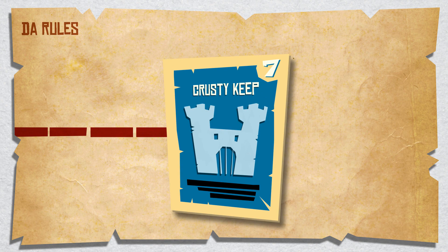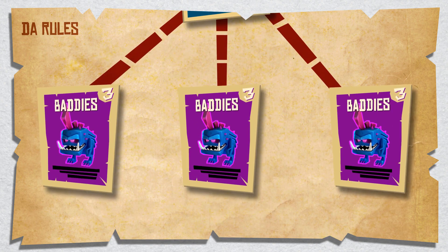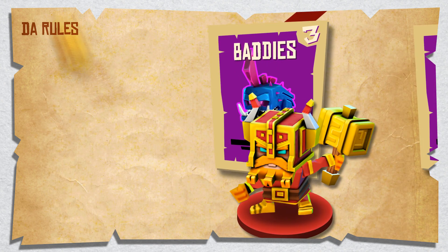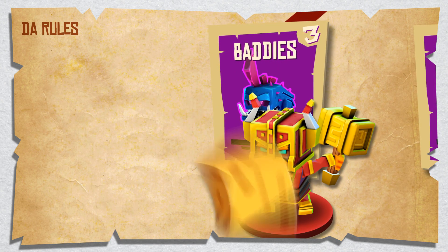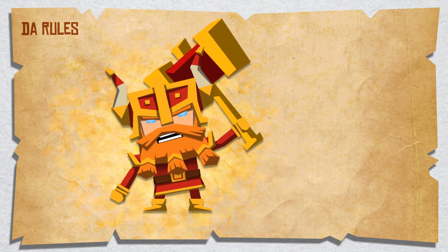Step 2: Raid a dungeon. Flip a dungeon card and up to three enemies will be revealed. Step 3: Beat up the baddies. Roll some dice and see who lays the smackdown. Along the way, you'll gain energy, allowing for more powerful attacks.